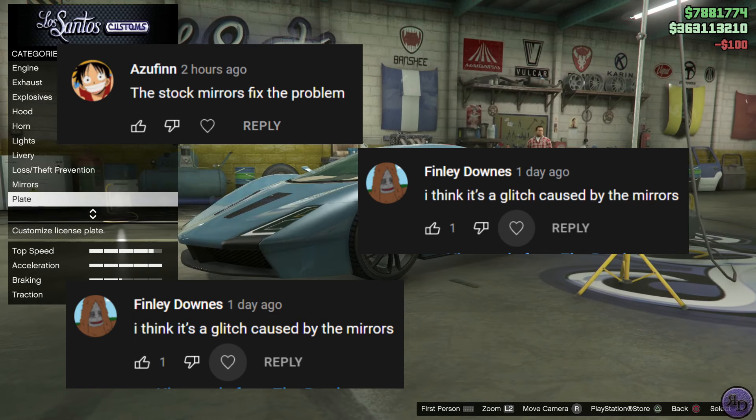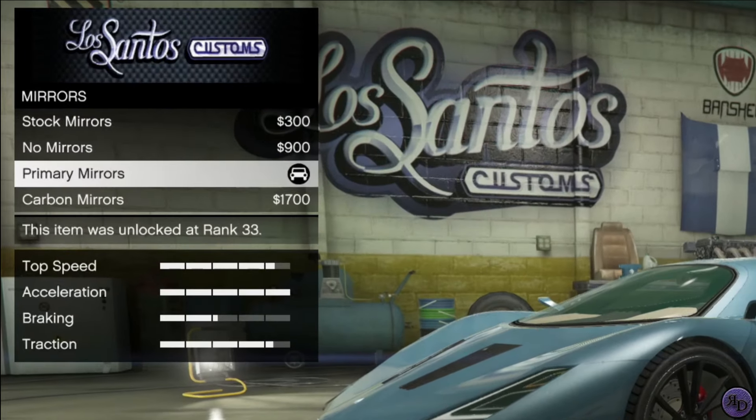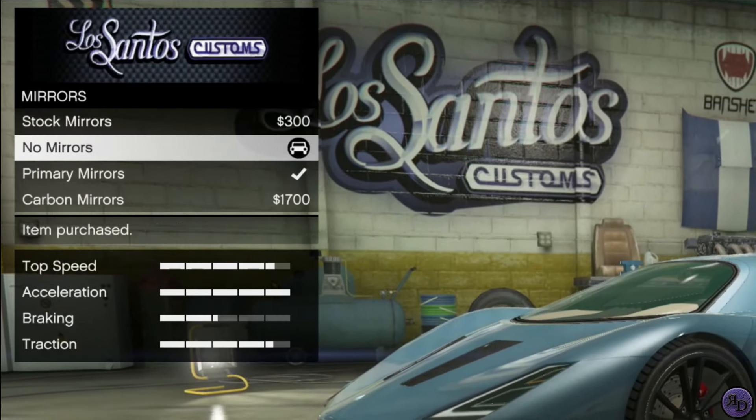Quick thanks to the people in my comment section for pointing out how to fix this. Simply go into the customs and click on remove the mirrors.